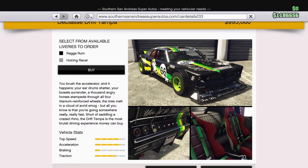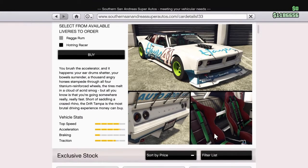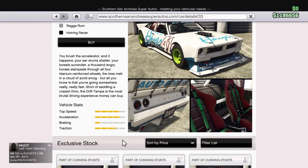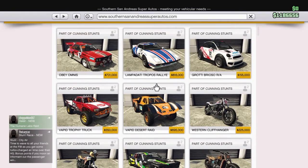It does look a bit tail-happy though — the traction I bet isn't great on it, but I bet it's a good racer, especially for the stunts. It comes in two colours: you've got Raga Run, which is the black and orange and green one, and you've got Hot Ring Racer, which is a different colour. You can change it at the custom shop to whatever colour you want. It just looks really nice, a real smart looking car — not a car I'd probably buy, especially for a million. Stats are pretty decent — it probably isn't going to be the fastest sports car going, but compared to the others I think it's definitely one to buy, just not for me.